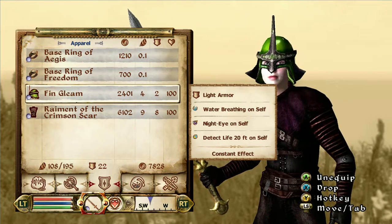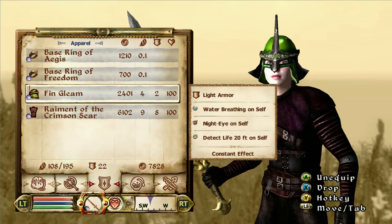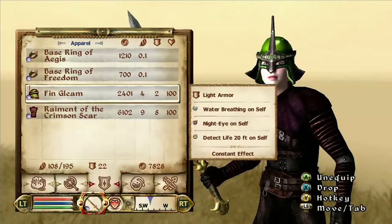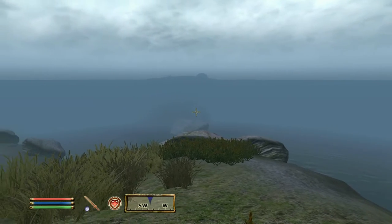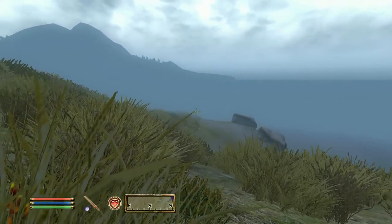It's light armor, water breathing, night eye, and detect life 20 feet on self. It kind of looks bluish whenever you have it on, because that's what the night eye looks like. But now I have it off, and it's pretty foggy today, but it's all good.